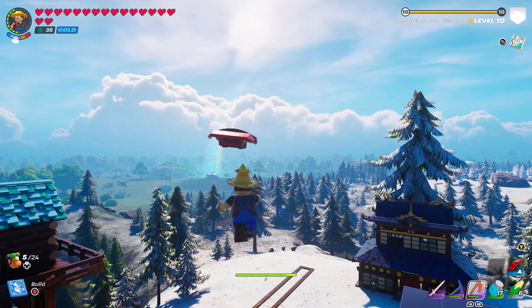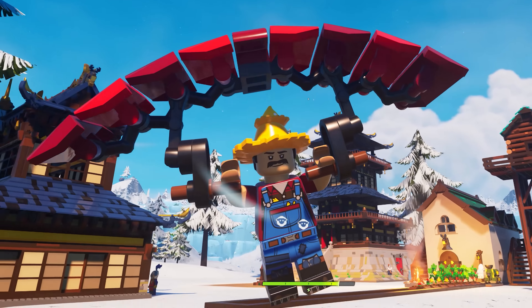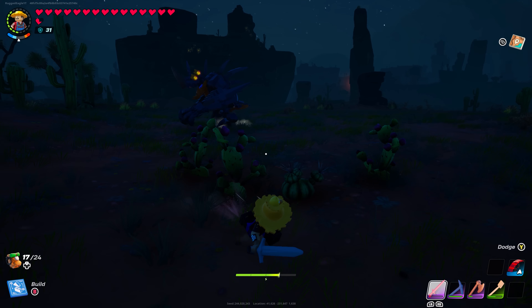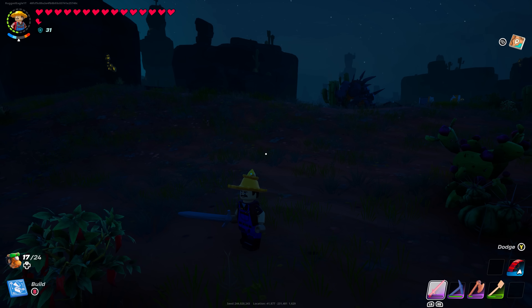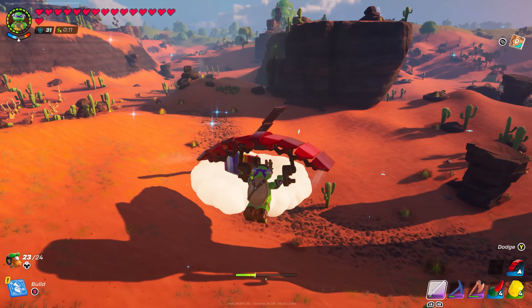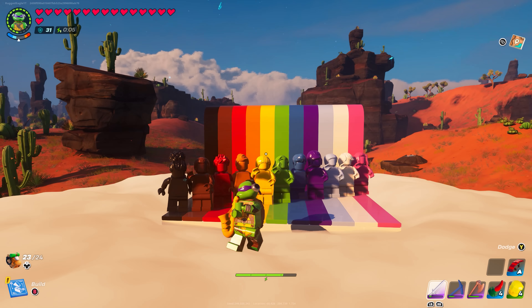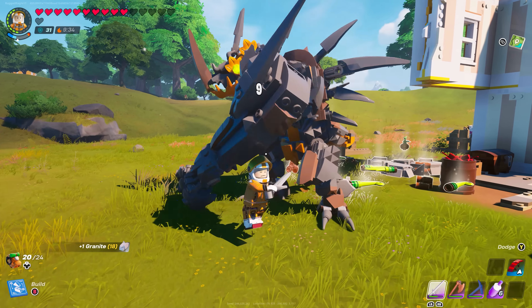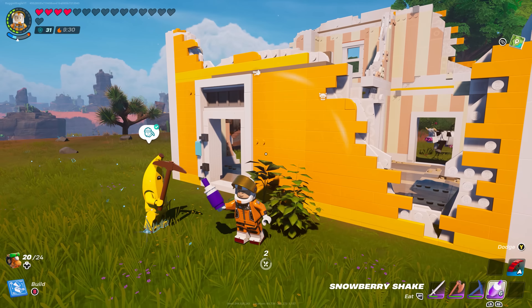Number 9: Lagging. In LEGO Fortnite, every now and again your character will simply freeze and then unfreeze after around 5 seconds. This is because the game is trying to spawn in the Everyone is Awesome set, and depending on the situation it can be really deadly — such as if you're fighting a brute. A lot of players have died to it, and obviously it's just really annoying.